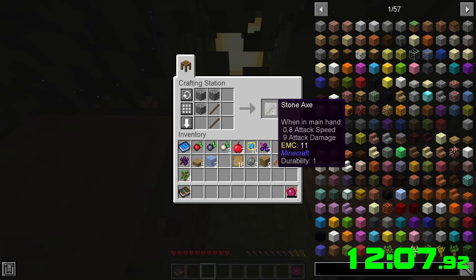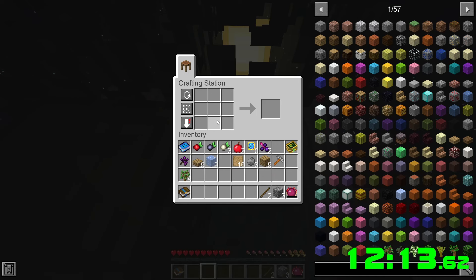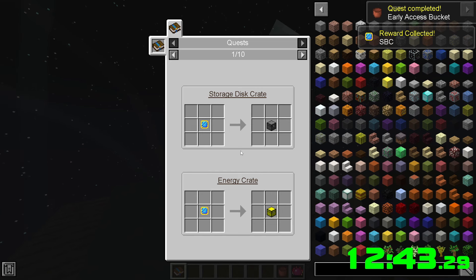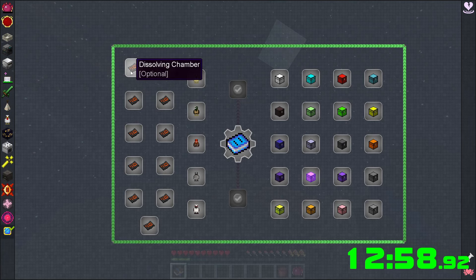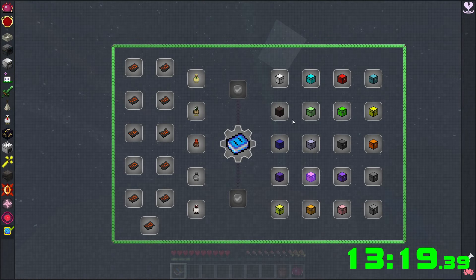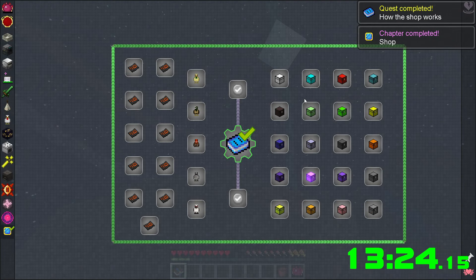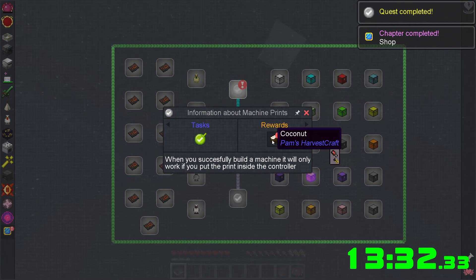I could try to craft an axe again — durability one, so that's not worth making. Clay bucket, and another one of these and I'm still not really sure — oh, there's a shop! So we can apparently use EMC on the left.